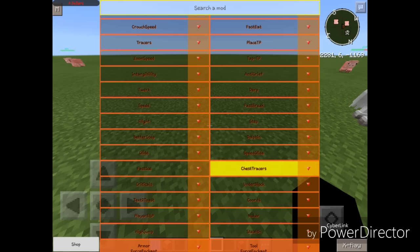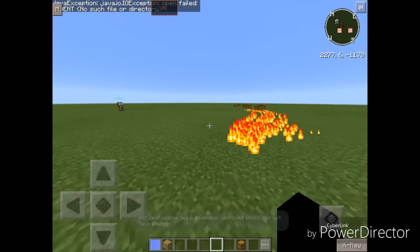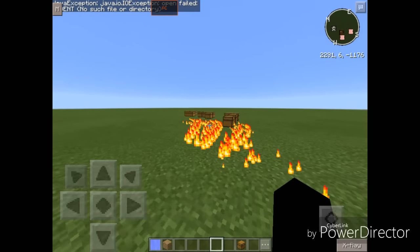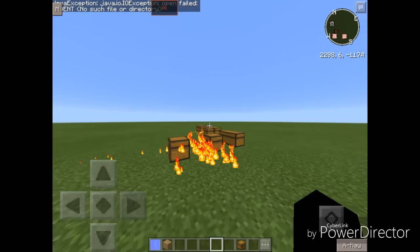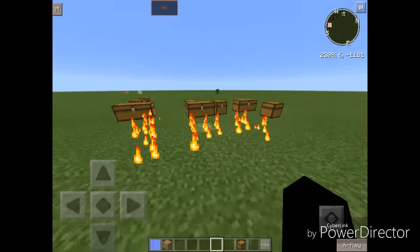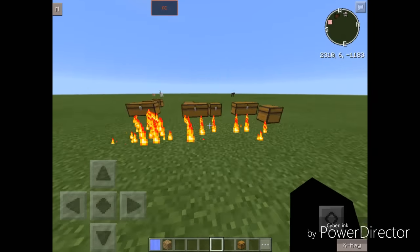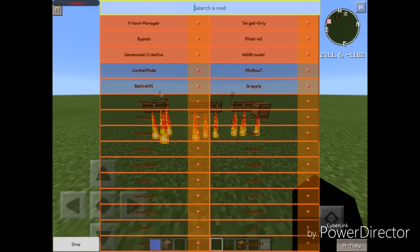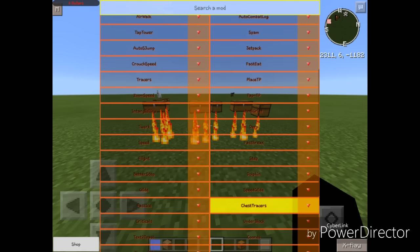We also got Chest Tracers. As you can see, I've pre-placed some chests and the tracers are working just fine. What this does is use particles to tell you where chests are, which is really useful in Factions or any server where chests are really valued.